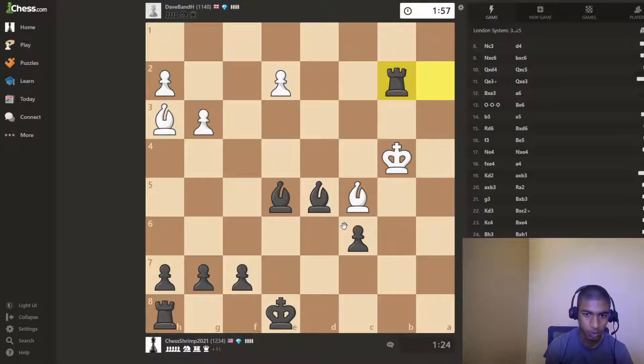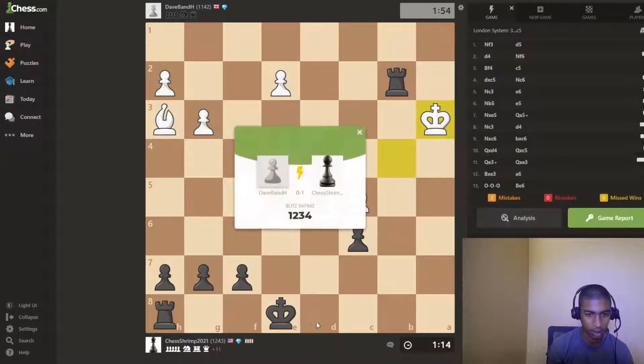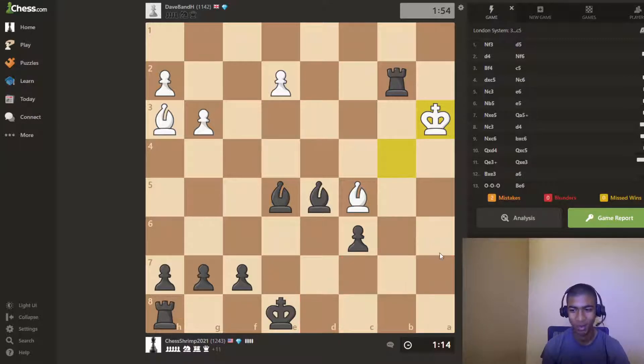And now the bossest move of all time. Oh wait — no, you can't castle here. In fact, I don't have any moves with my king that are not... Okay, they're just resigning. Dang it, it was so cool. I was going to play king d8, king c7, and then rook to a8 checkmate — after the bishop's sacrificed itself. That would have been funny.